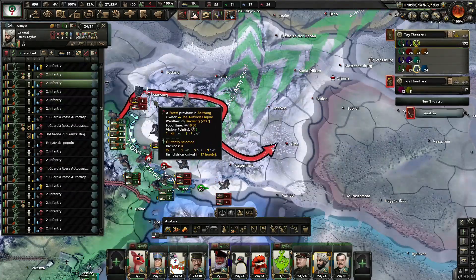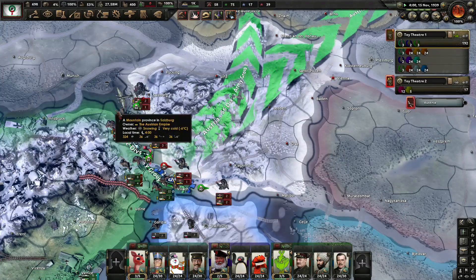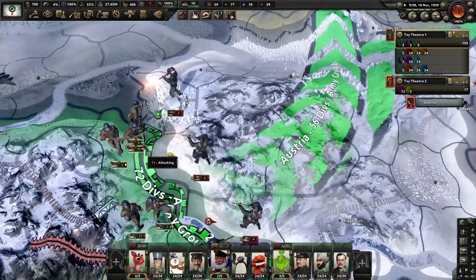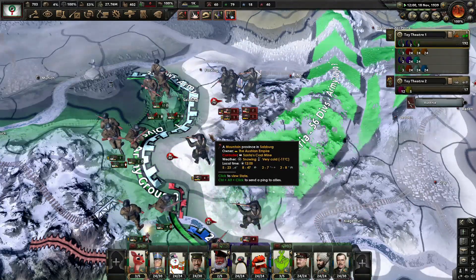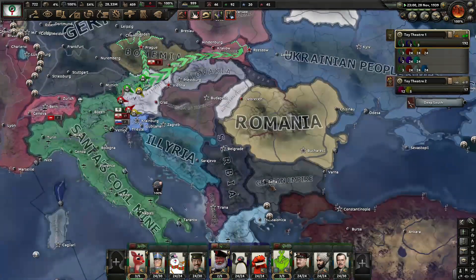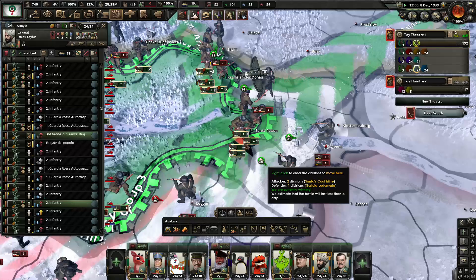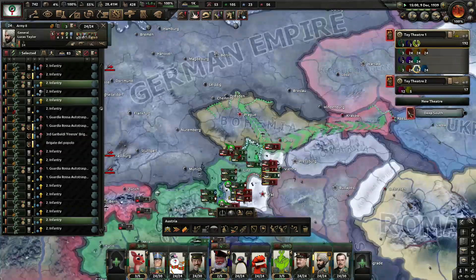We're down to Graz — three divisions looping around, pushing to the front line. Hopefully this works. Come on, I believe in you — win the war for me, win this endless war against Austria. Why does the German Empire own Bulgaria? We are so close. Stop them from getting in — oh my god, we got Vienna!